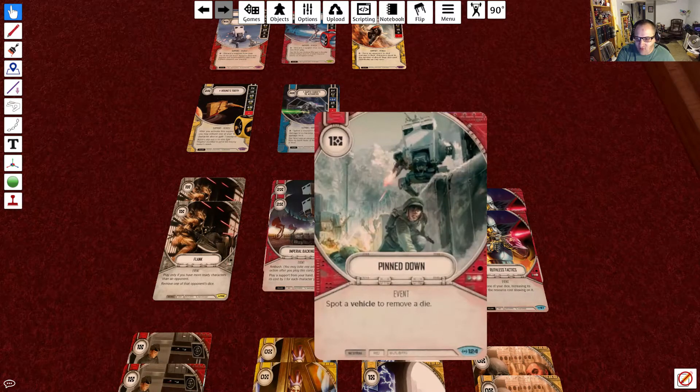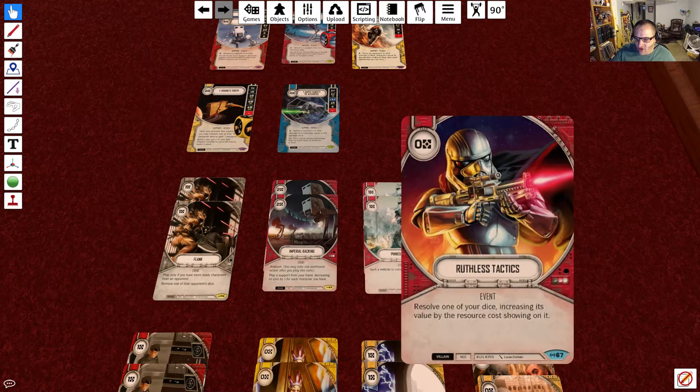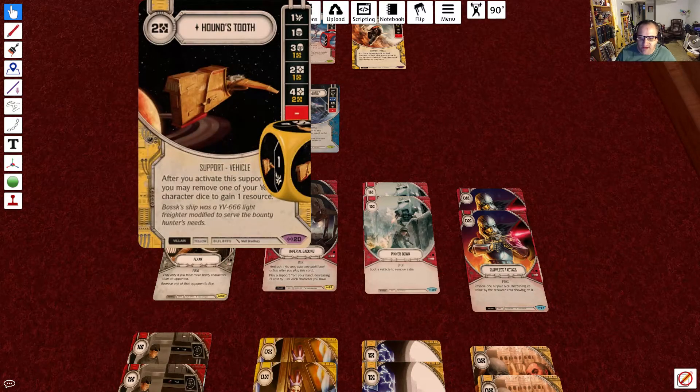Next up, we have Pinned Down at 1 resource. Spot a vehicle to remove a die. We have tons of vehicles, so you're going to have the spot requirement met fairly consistently. You also have 2 Ruthless Tactics at 0 resources. Resolve 1 of your dice, increasing its value by the resource cost showing on it. For example, with Houndstooth, we could pay 2 resources and essentially get 6 — because you're getting 4 plus the 2 you paid — making a 4-resource profit. With Ukar's ability to generate an insane amount of resources, you should have tons of resources in this deck.